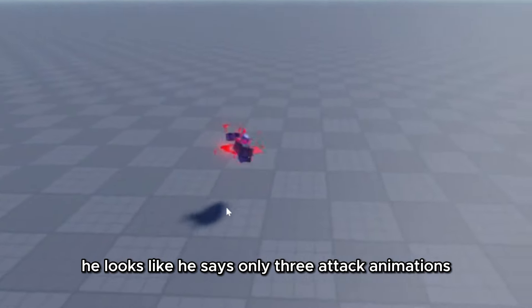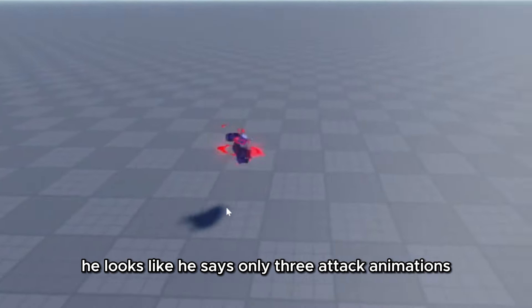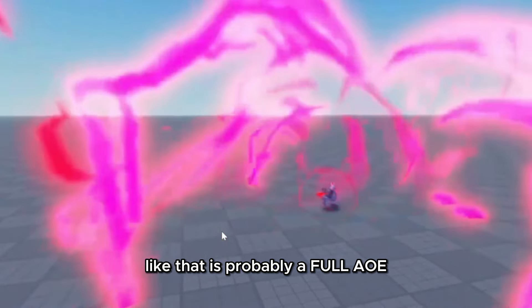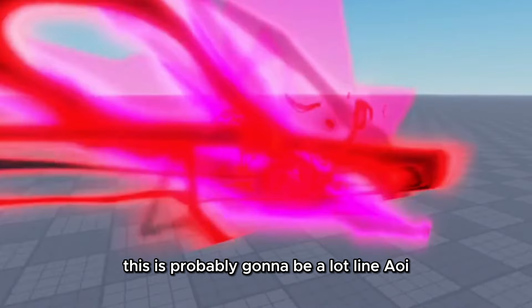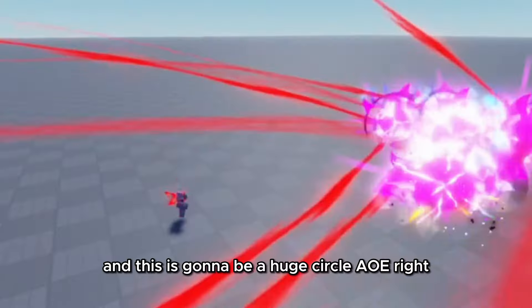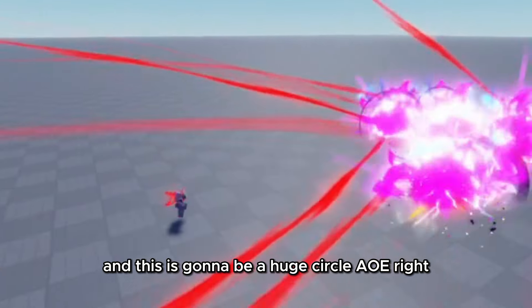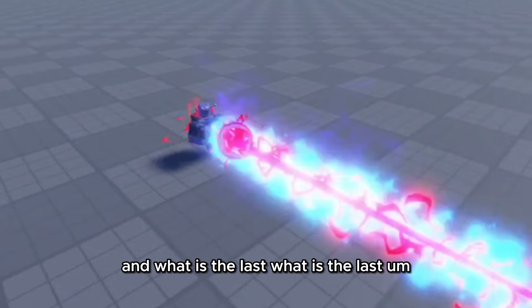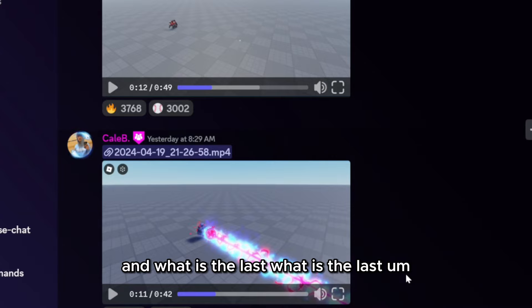The seventh one is Vaccine Man. He looks like he has only three attack animations, so it's probably going to be a mythic. He's pretty good for a mythic — that is probably a full AOE, this is probably going to be a line AOE, and this is going to be a huge circle AOE.